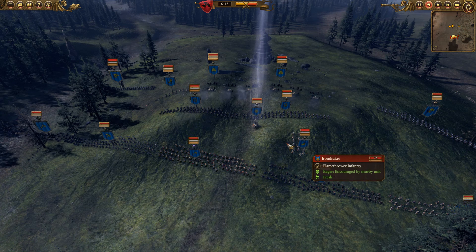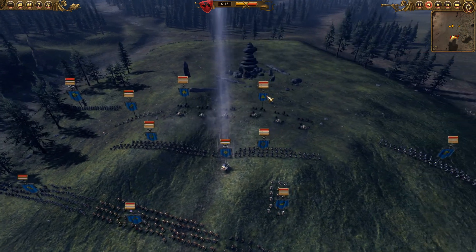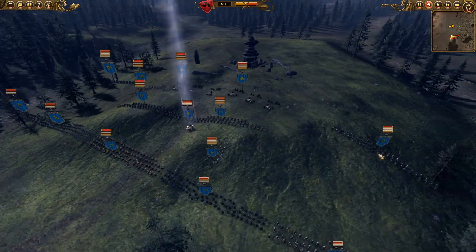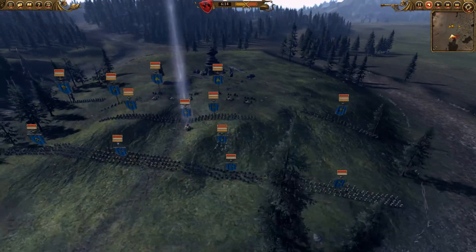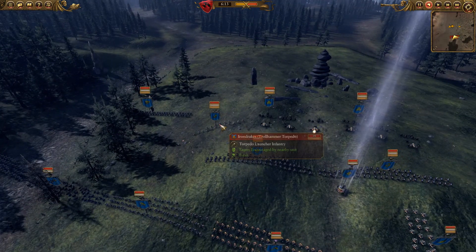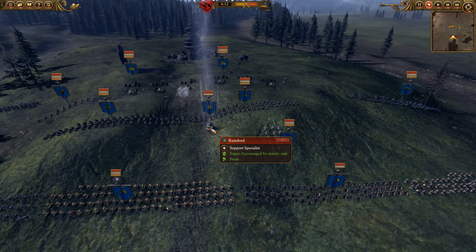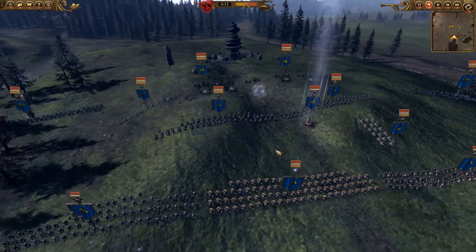He's also got some Irondrakes over there, some Irondrakes Trollhammer torpedoes, a couple of cannons — some pretty formidable range there. He's also got some Rangers with great weapons, great for taking out large targets. He's got some more on the other side and a couple of Rangers in the middle, and they're being led by a Runelord. Pretty cool army.